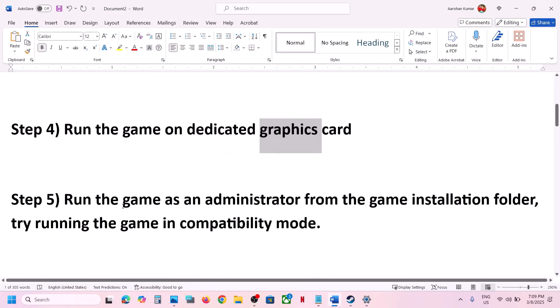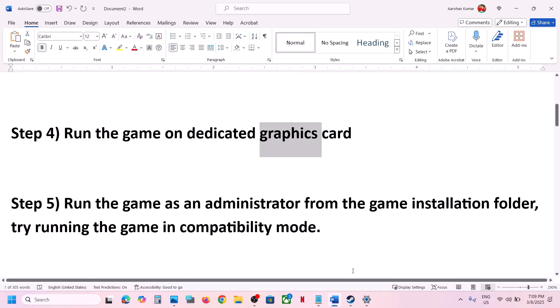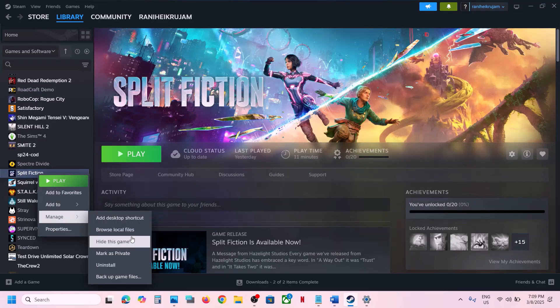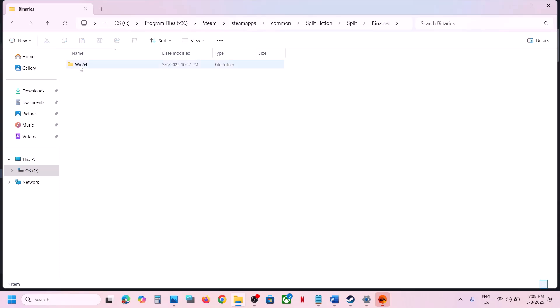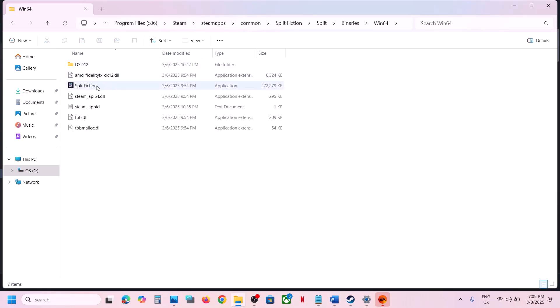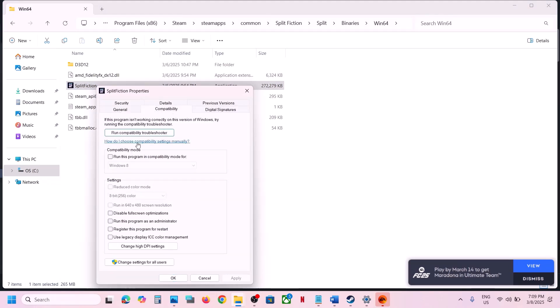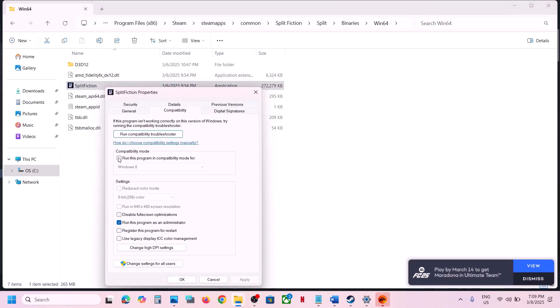The next step is to run the game as an administrator from the game installation folder. Go to the game installation folder, open the Binaries\Win64 folder, right click on the game exe file, select Properties, go to the Compatibility tab, put a check on Run This Program as an Administrator, hit Apply, click OK, launch the game and check.